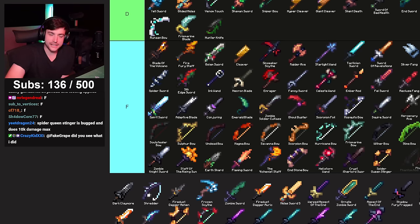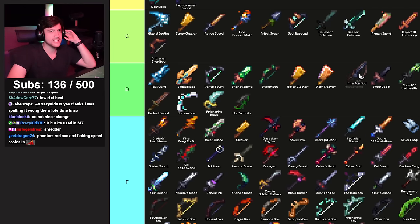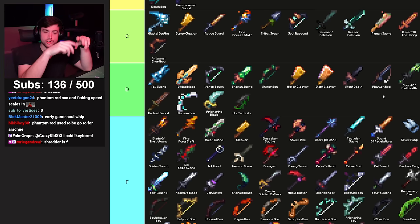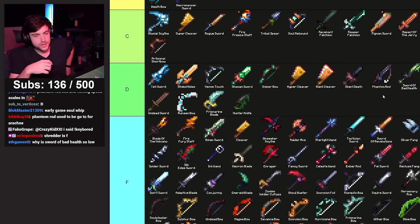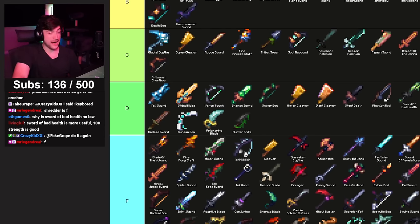Phantom Rod — D tier probably. When you cast the bobber and hit an enemy, you can just keep clicking without physically hitting the mob and they take damage, which is good for Arachne because of webs and how much it moves around. Shredder — another fishing weapon. If you don't have the money for Rod of the Sea I guess, but there are so many other options for fishing rods nowadays — F.